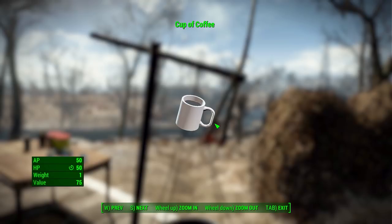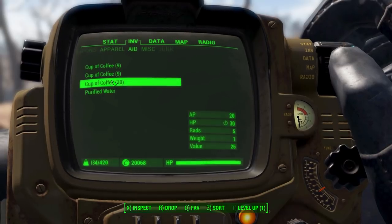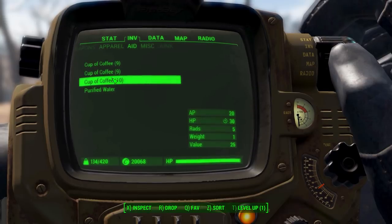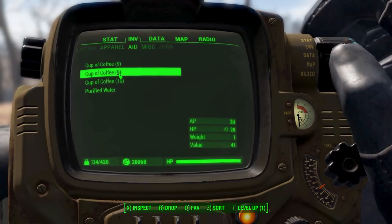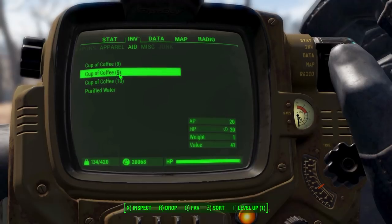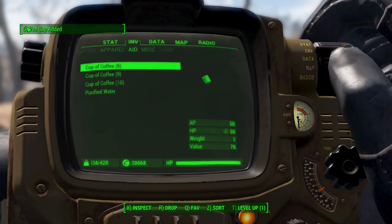The other two cups of coffee — besides making them — you can also find in the world at different vendors. You can find them at the Atom Cats Garage, Diamond City, Goodneighbor, and so on, so it's quite cool that you can buy these different coffees in other locales. Coffee tins are a little bit rare in the world to just find as loot, so the mod maker added them into the vendor lists to make them more available, meaning you'll be able to buy the coffee grounds you need.